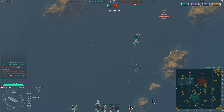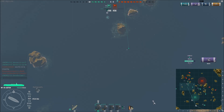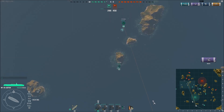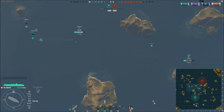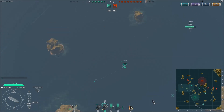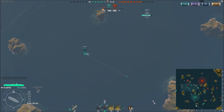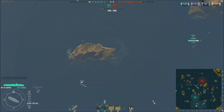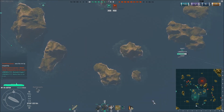Six bateaux perdus de notre côté. Les torpilleurs sont déjà presque rentrés. Je bouge un petit peu avec mon Saipan mais reste toujours dans le bas de la map. Je n'ai pas envie de trop m'avancer car il reste un destroyer, et j'ai souvent pris des risques en m'avançant trop avec des porte-avions. Il ne faut pas non plus rester immobile derrière une île ; il faut toujours être en mouvement pour mieux éviter les torpilles.